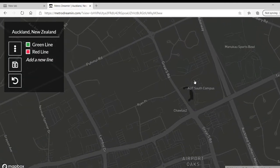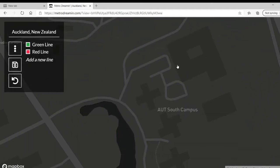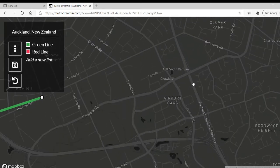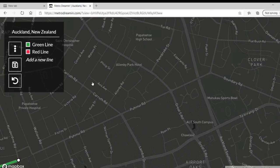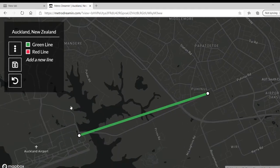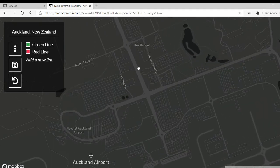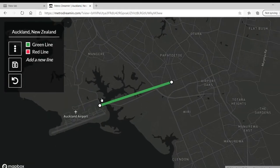AUT South Campus — is that Auckland University? It just says AUT, or Auckland Tech, maybe. Anyway, Avis Avenue — it's near the airport. I wonder if that's like Avis car rental. There's a Budget right here — Avis Budget. I wonder if that's even a Budget car rental like we have here in America.